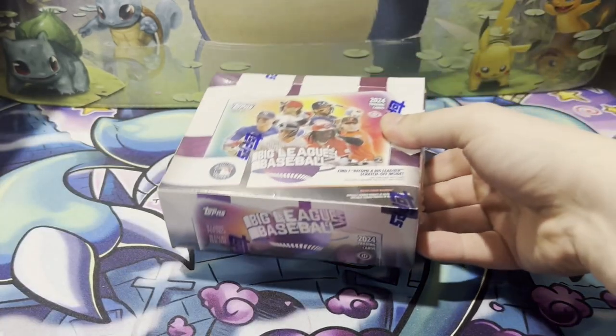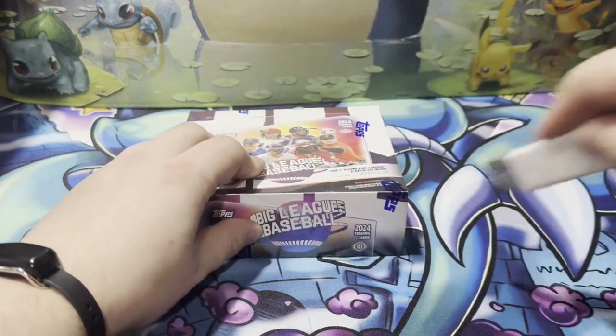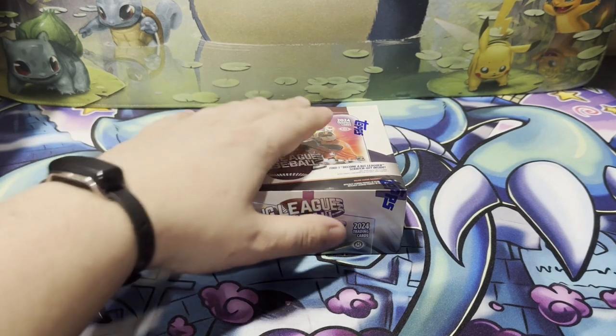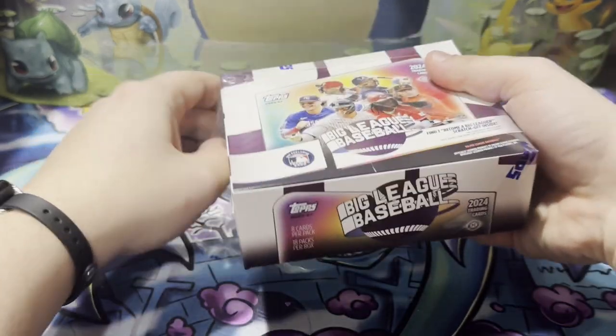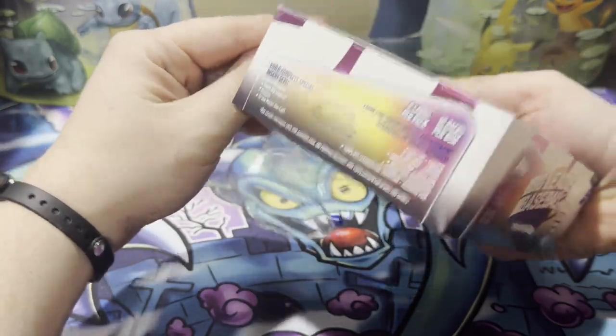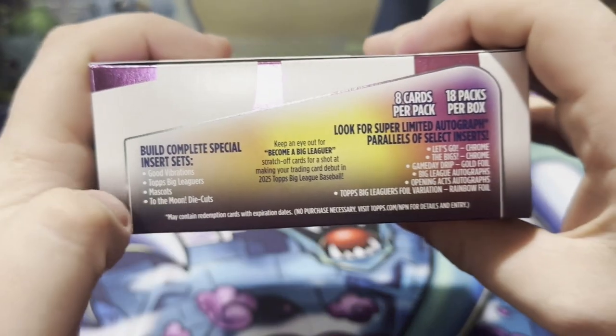So we did open up 2023 Big League Baseball last season. We did get, I think it was our first box, we got a super short print — Ryan Sandberg Gold, which is like one out of every 200 or 150-odd something packs. So one of the super short prints you can get in the set.